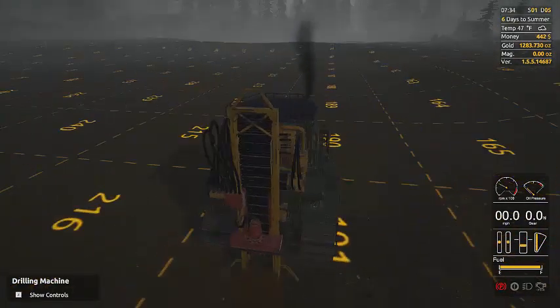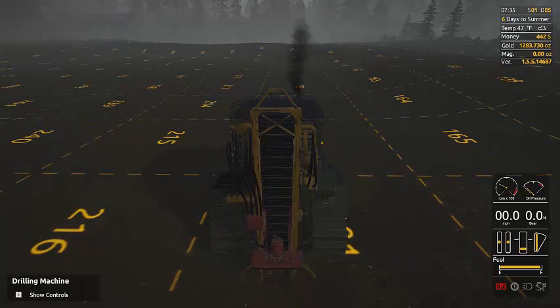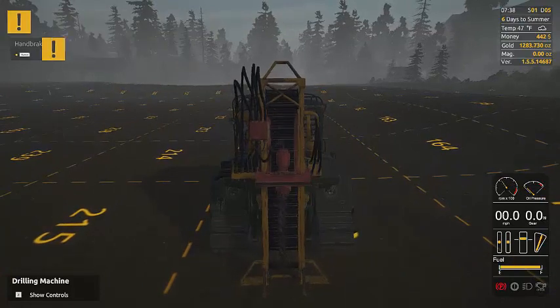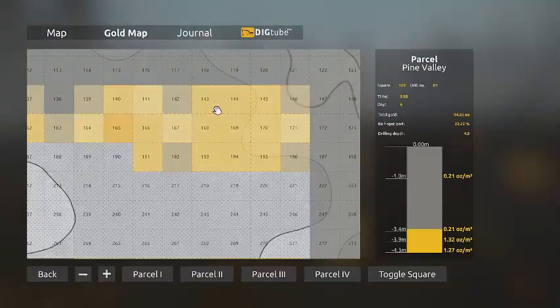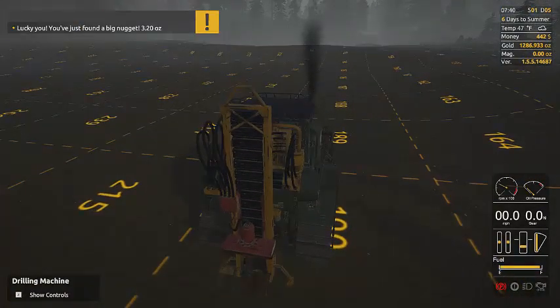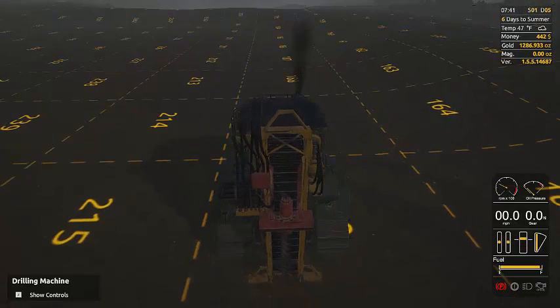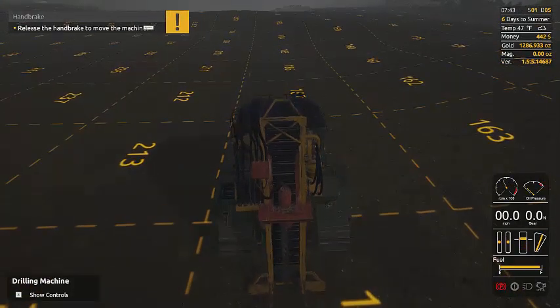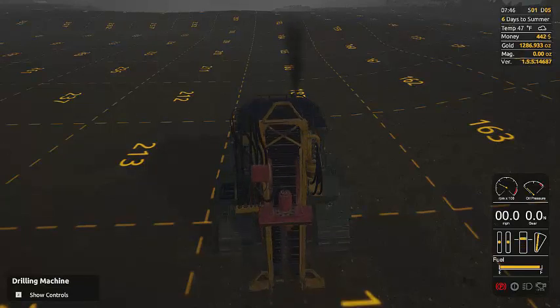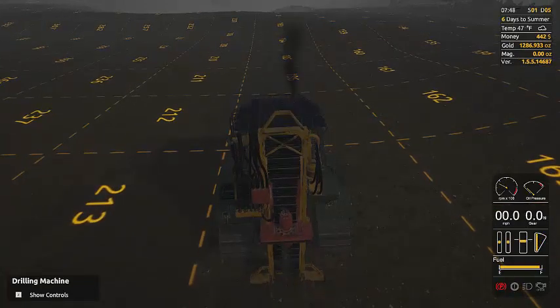I keep getting messages that I need to stop and put the drill down because I'm trying to go quick — stop and drill quick. Checked the map to make sure which square I needed to go to: 187. We got another 3.2 ounce nugget there. It's 7:43 in the morning, must be day five, season one. Six days to summer and we have a little rain out today.